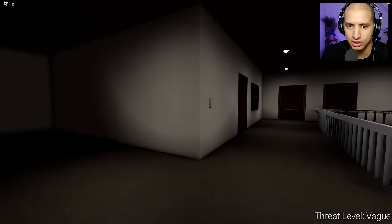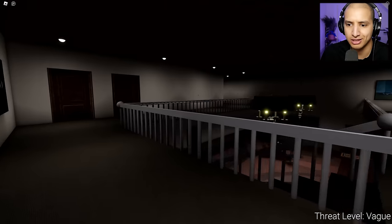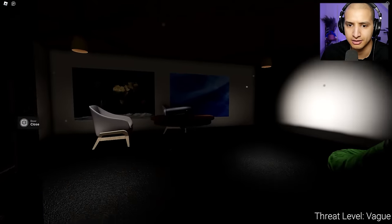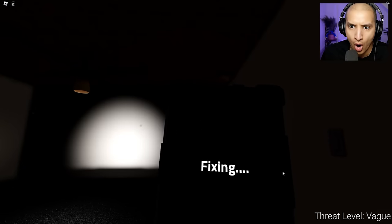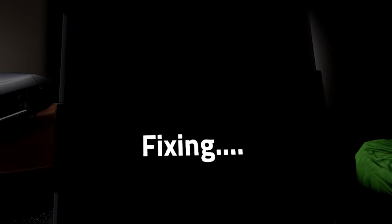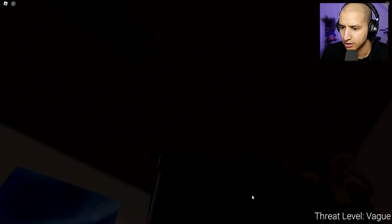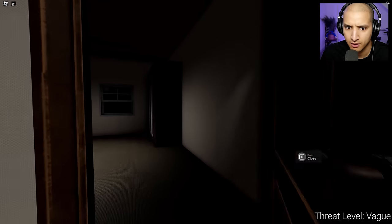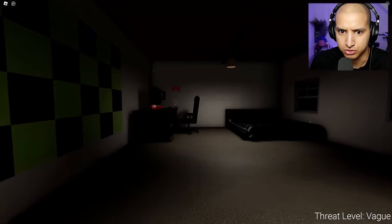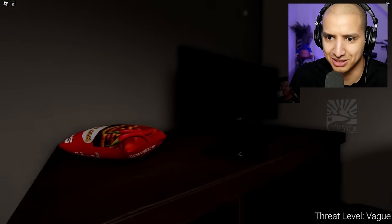Why is that window open? Why does it say threat level vague? Either there's a threat or there's no threat. Oh dude, there's somebody in that corner. Y'all see that? There's something over there. Oh my God. What the heck? Oh guys, I'm so quick. I really wish somebody was here with me. I'm scared.